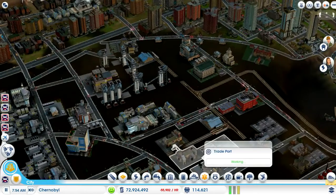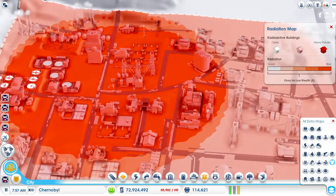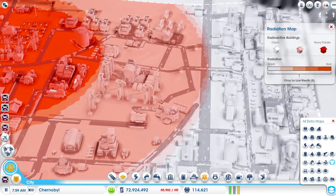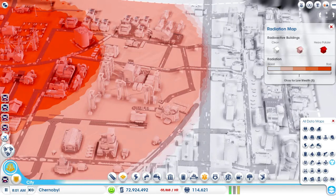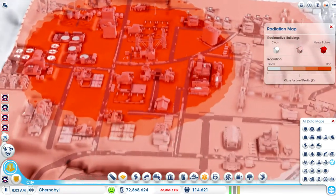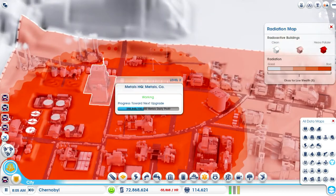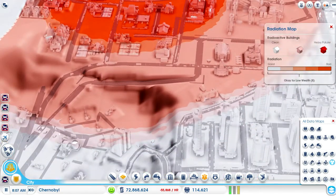This place is pretty much a wasteland. If we look at the radiation map, it's covered in radiation. Now some of you might not know what this series is about. It's called Road to Recovery because eventually I'm going to get rid of all this radiation. That might look completely unlikely at the moment, however it's going to happen. All this radiation is going to disappear.